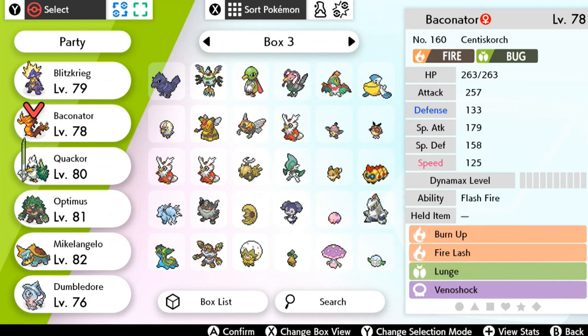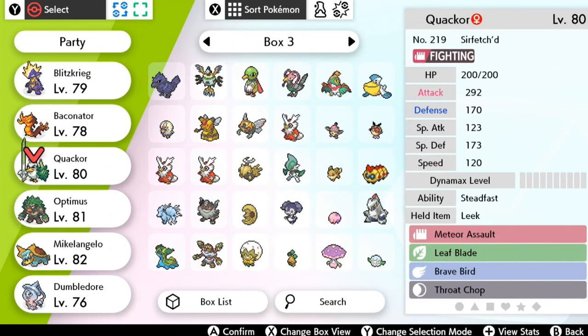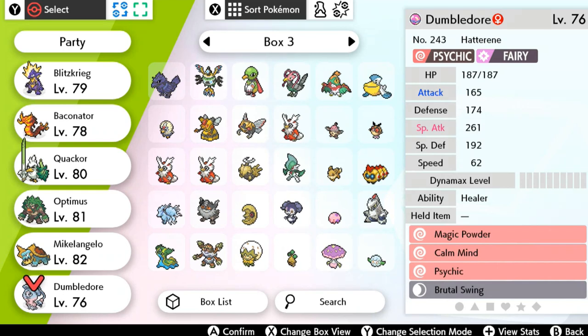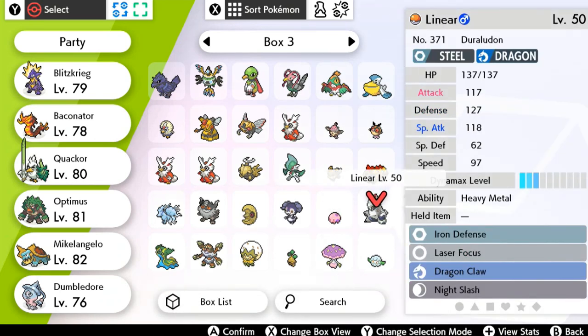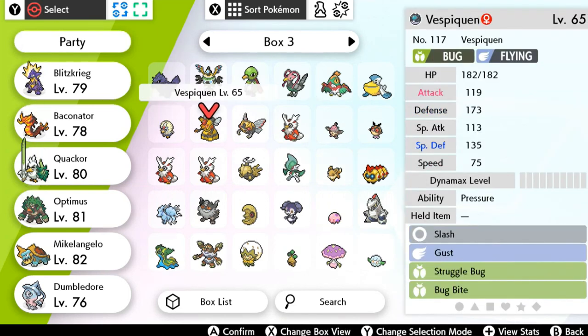I've already established a team: Blitzkrieg, Baconator, Quack Ore, Optimus, Michelangelo, and Dumbledore. I did say in the last episode I was thinking of switching out Dumbledore for Galarian Ponyta, but that was nixed because of its stats. Out of its five major stats, four are good and one is bad — I can live with that. Duraludon is a Dragon and Steel type, which is a nice combination. But one of its biggest drawbacks is its special defense. As it says in its entry, it rusts easily, so I kind of don't think it would be a good fit for my current team, but I'd like to use it later on.